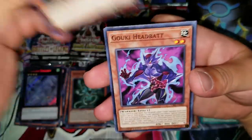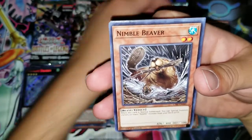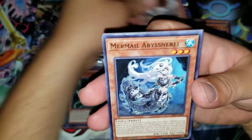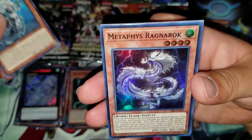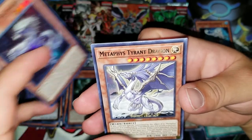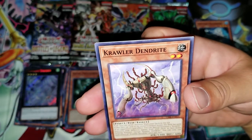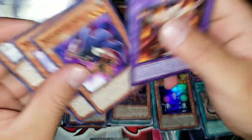Got the Accumulator, Koki Head Bat, Nimble Beaver — that's hilarious. Mermail Abyssnere, Mermail Abyssnere, Manifest Ragnarok for a Super, Manifest Tyrant Dragon for a rare, Crawler Dendrite, Amazoness Spy, and Amazoness Empress.